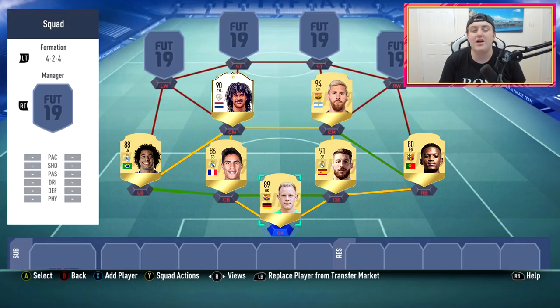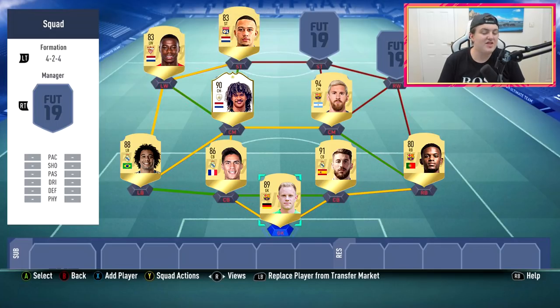Moving into center mids - we have Lino Messi on the right and 90-rated Gullit on the left. You're probably wondering why Messi is at center mid - I'll explain in depth shortly. Gullit looks fantastic and I'm super excited to see what he's like in FIFA 19. He gets links with the left wing and striker. Messi looks fantastic too - I'll get into why he's at center mid in just a second.